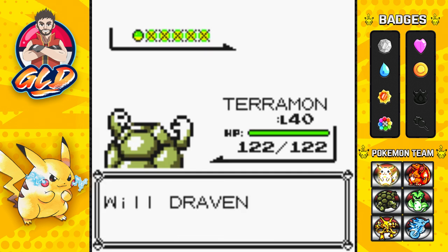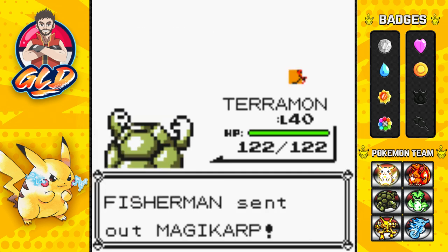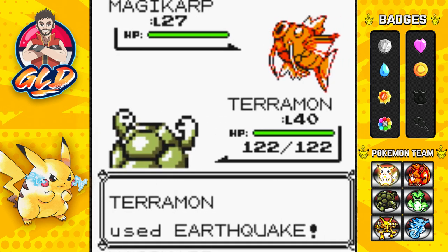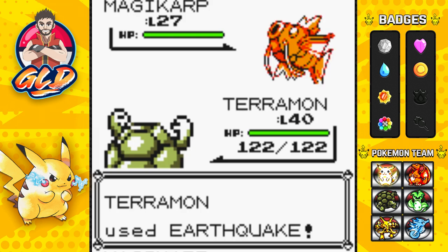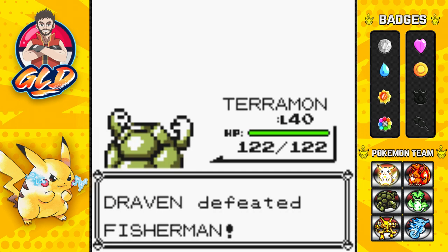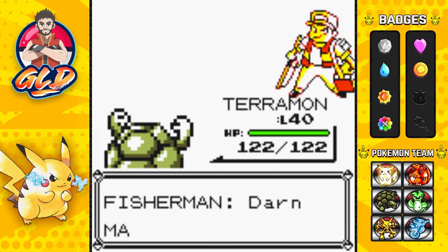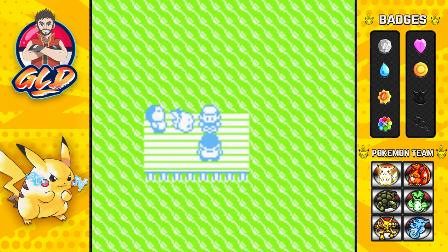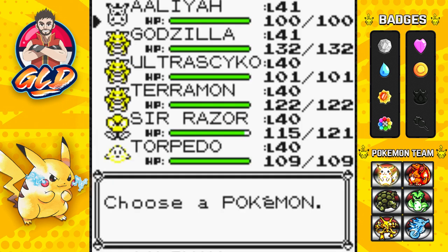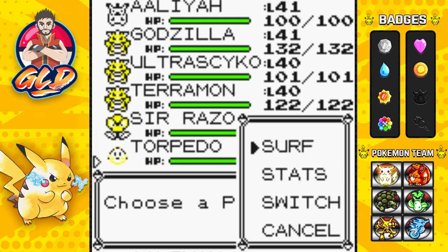There comes Magikarp, and just like that another one bites the dust. I think we're in a pretty good position to actually beat the Elite Four, especially with level 40 Pokemon. He's like, darn Magikarp. Let's move on — let's go ahead and surf right here, and just battle every Speedo Torpedo out there.